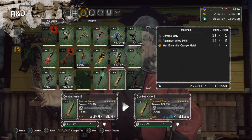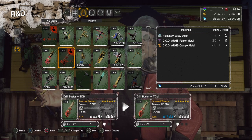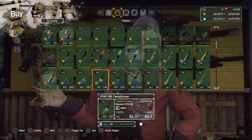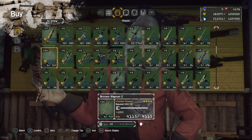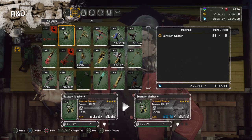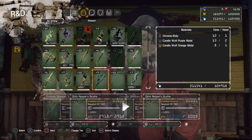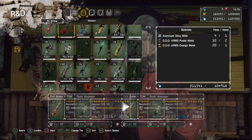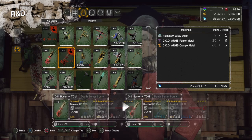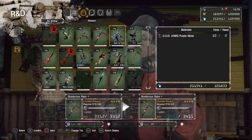Tier one uncap brought everything up to plus nine — plus nine was the maximum for the tier one limit break. Now plus fourteen is the maximum for the tier two uncap. I've only got one item upgraded to that stage so far and it's the Bronson Magnum E. Plus fourteen is the current maximum, though I don't know what number it will eventually end at. My goal at the moment is to bring every weapon to plus eleven so I can show off the plus twelve costs.